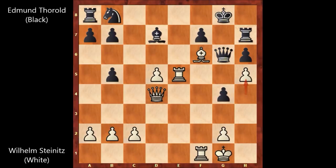The only safe square for the queen is c2, so Edmund Thorold captured the pawn — queen takes on c2. What would you do now? Can you see the killer move? Well, there is a move that wins instantly. Steinitz saw that move immediately and played queen takes on g4, sacrificing the queen.